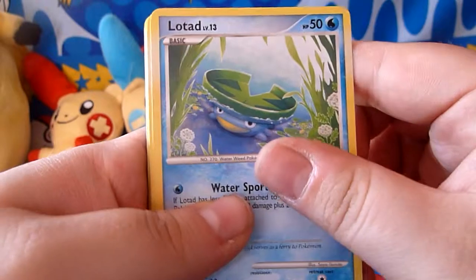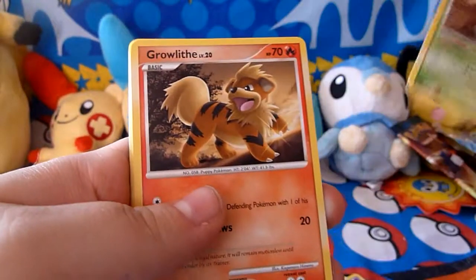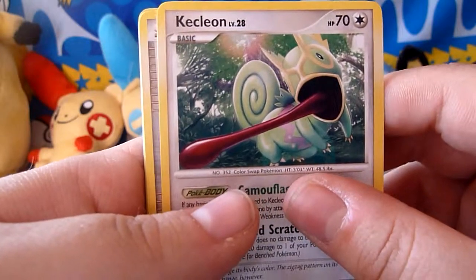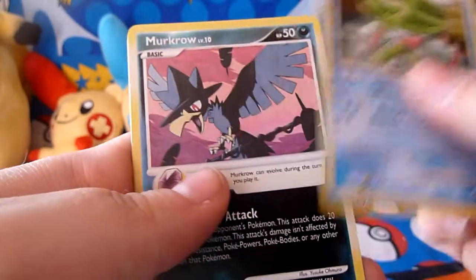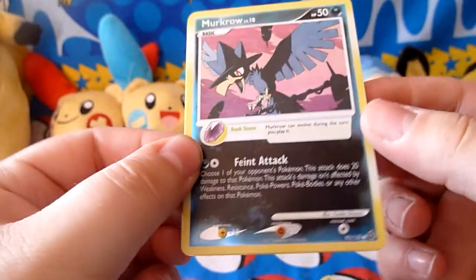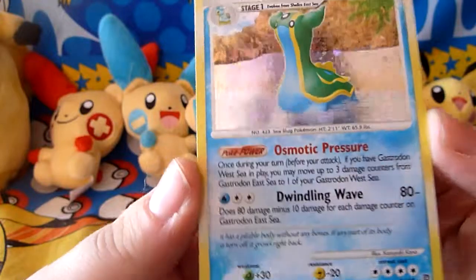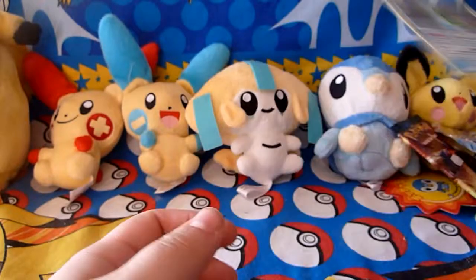We have a Lotad, Natu, Burmy Sandy Cloak, Growlithe, Spinarak, Kecleon — I think that's how you say it — Team Galactic's Mars Supporter, a Lombre, Mawile Reverse which is a common — I thought that might be an uncommon — and a Gastrodon holo, Gastrodon East Sea. It's nice that it's a holo. I'll give it that.